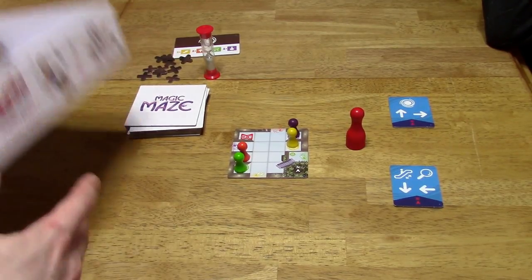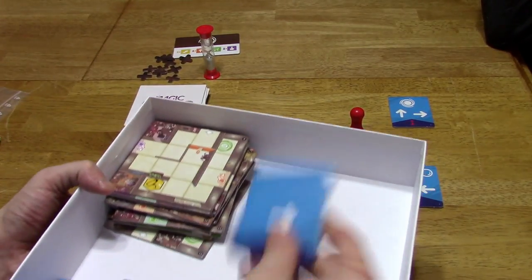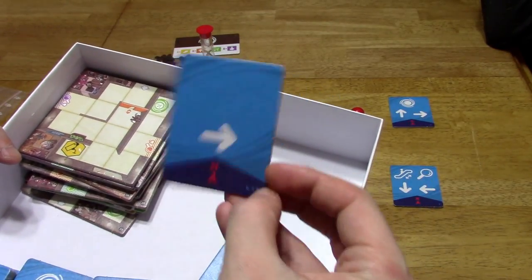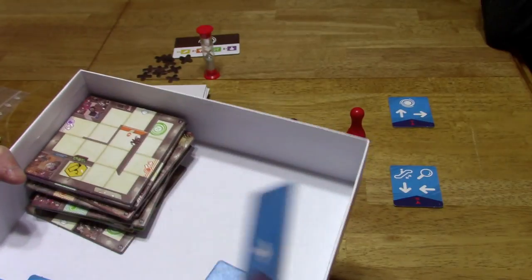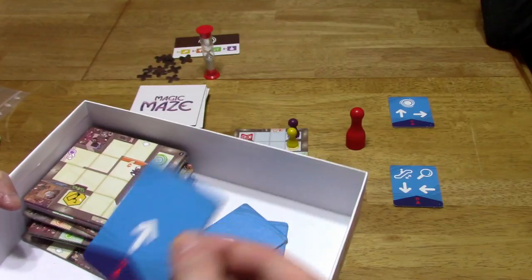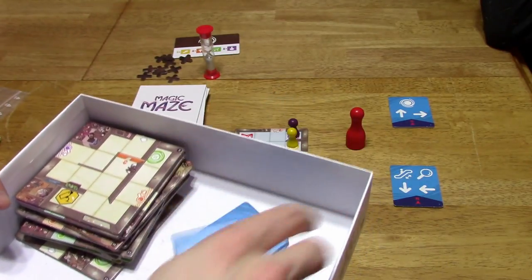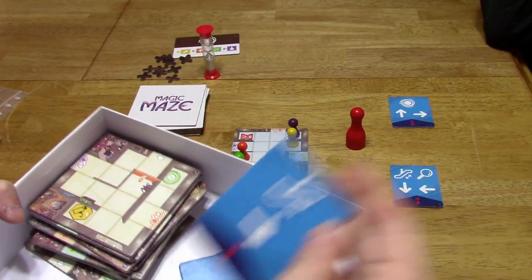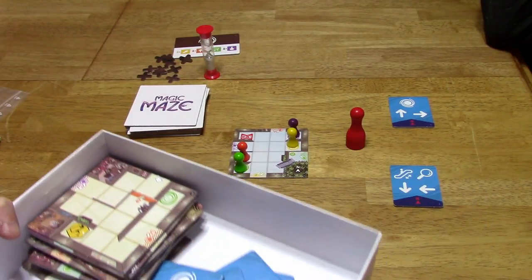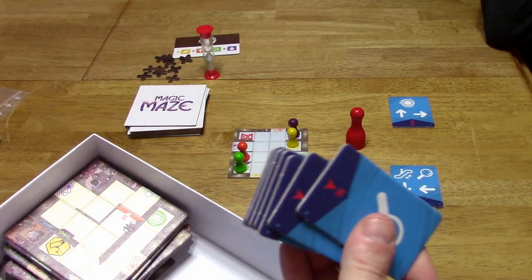As far as the rest of the components go, you've got more tiles in the box. There's a number on the bottom right of each tile — like 6, 7, 8 — that tells you, based on how many people are playing, which tiles to hand out. Some are two-sided. This one here is for the solo game.